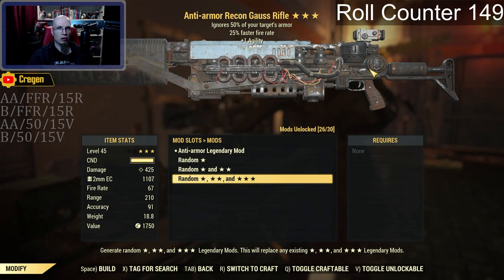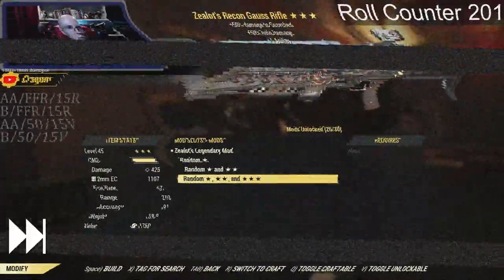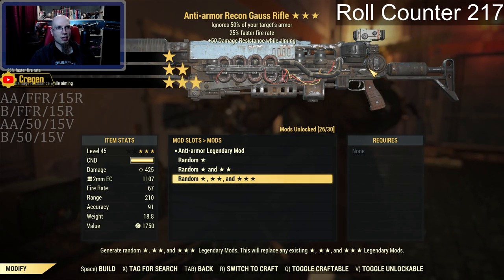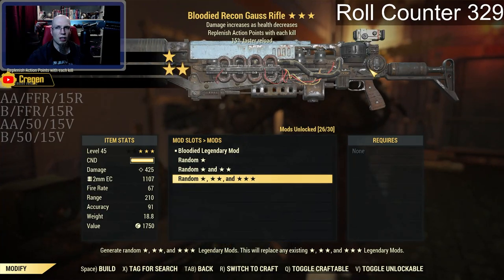I still would prefer the 15% faster reload, but this is actually not bad at all since we're only at 149, and I'm probably going to regret this later. I'm going to keep going and reroll this. We get teased a bit — we've got two out of three, but that third star is plus 50 damage resist while aiming. I'd rather the faster reload, especially with a gun like this — you're going to be reloading quite a bit.